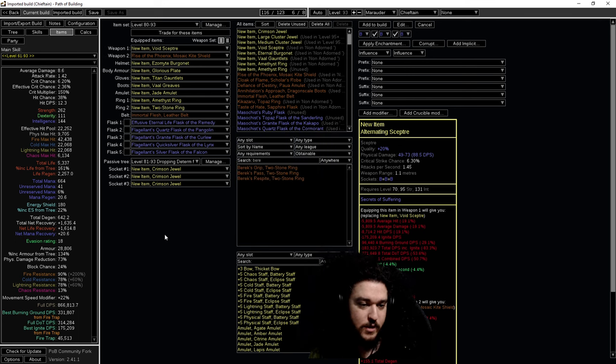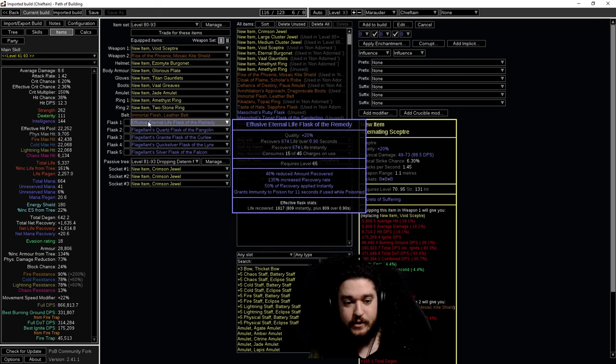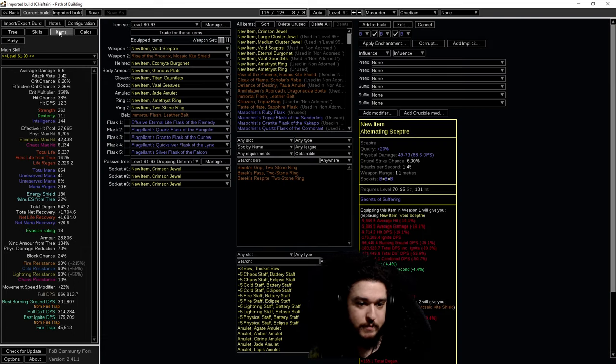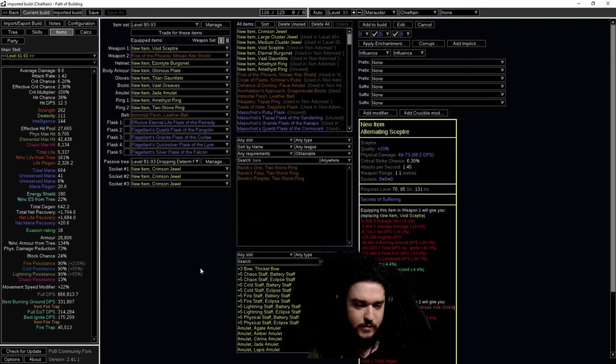For flasks I'm currently running quartz, granite, quicksilver, silver, and a life flask. You want to run a ruby flask until you're at about 90 max all res or 90 max fire, which makes all resistances equal. Once you have that you don't really need it. I'm favoring dropping it for either a silver flask or a sulfur flask - I'll probably run sulfur on this character.